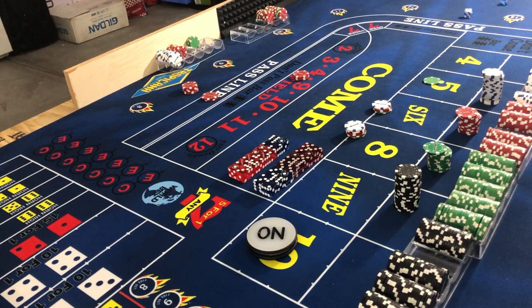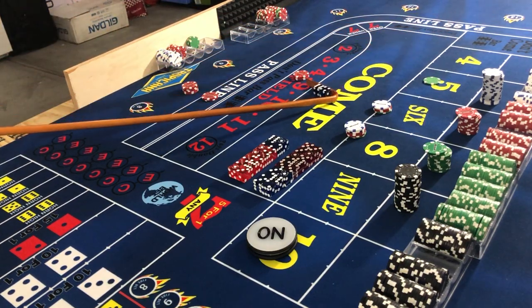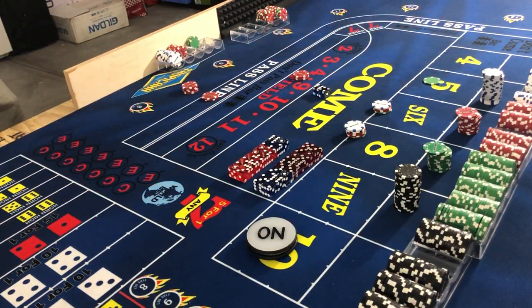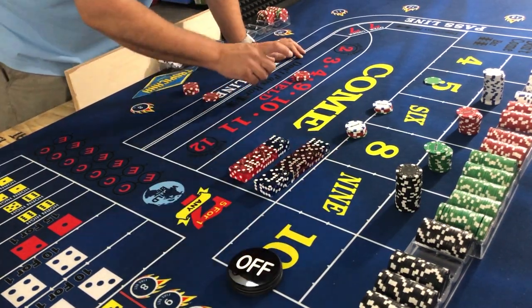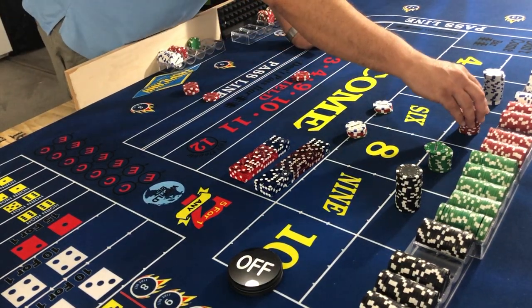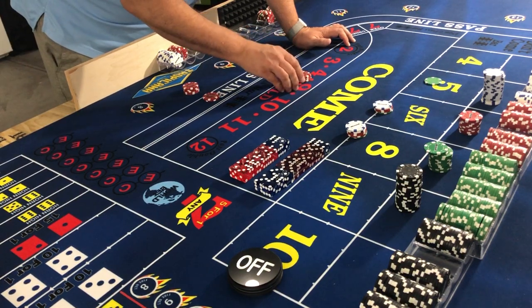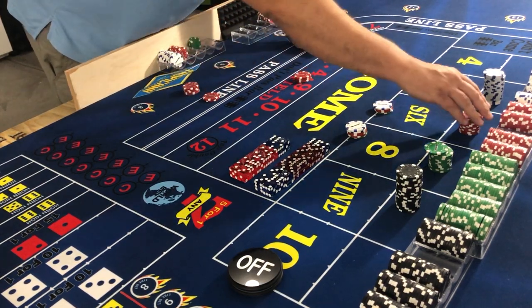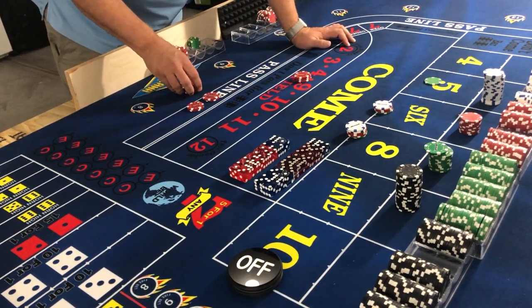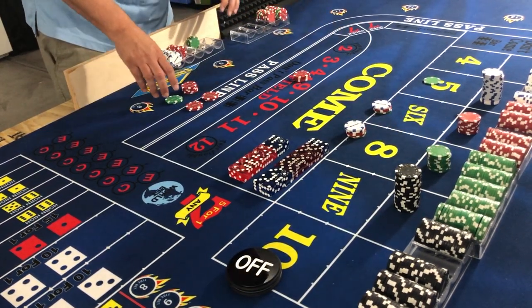Four-six-ten — we hit the point again! If we were doing fire bets we'd be doing really well — we've hit three different points. Four-five-ten: point hits, also pays the field. Field has $15, wins $15 — keep $5 on there, pocket $10. Front line pays one for one — that's $10. Back line: we have $25, that pays $50. Collect it all and continue to play.